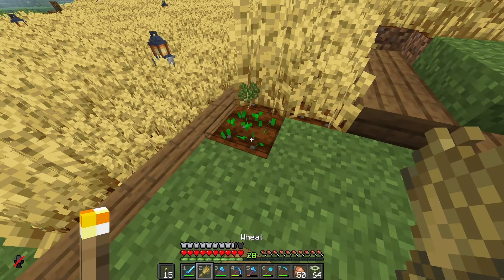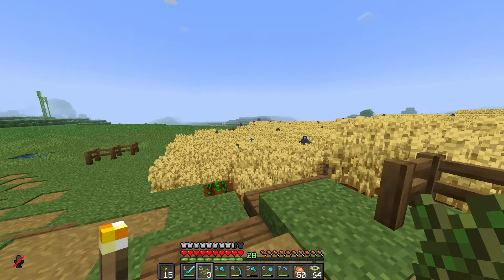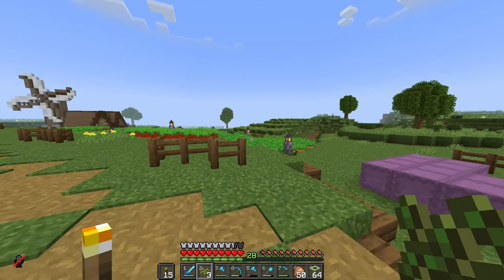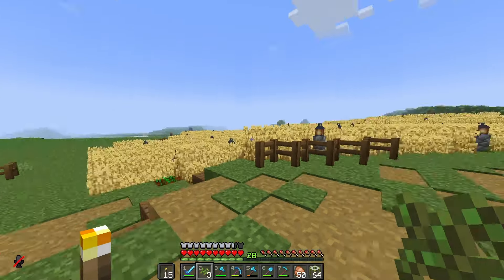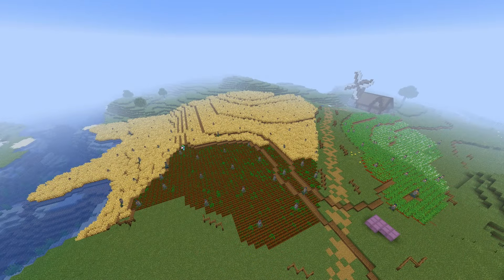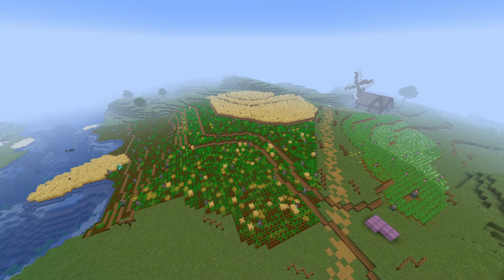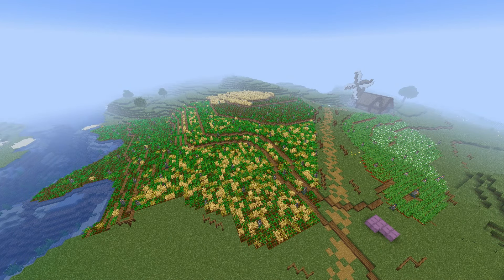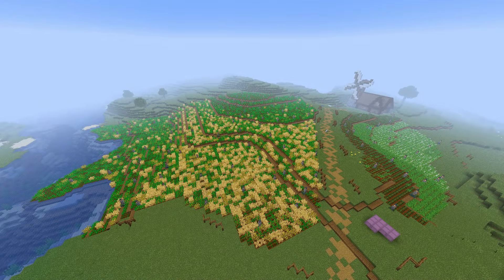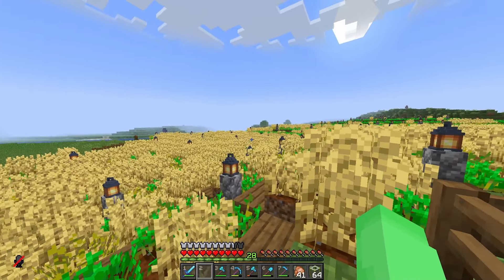Now that the windmill's finished, we're gonna work on the actual house part of the windmill house. We're gonna start with the frame — four simple pillars connected with beams using spruce logs. You might notice the back side is a lot longer than the front, and there's a good reason for that which I'll explain later. Now we put on the walls — it's pretty self-explanatory. I had to add a final pillar there because I forgot to.